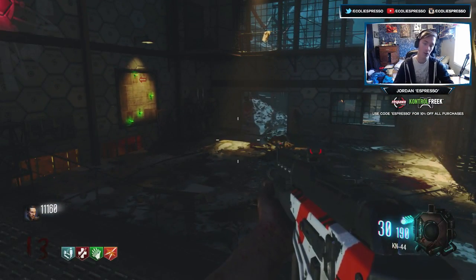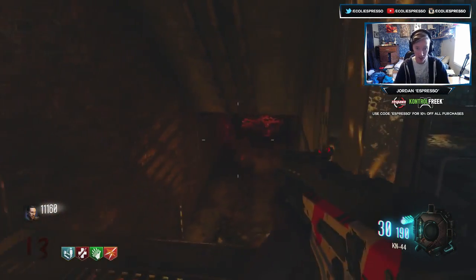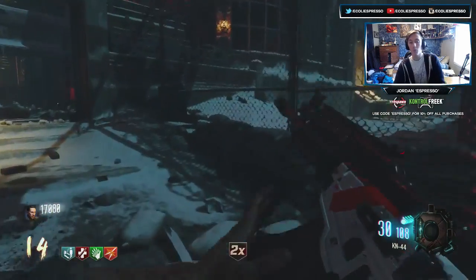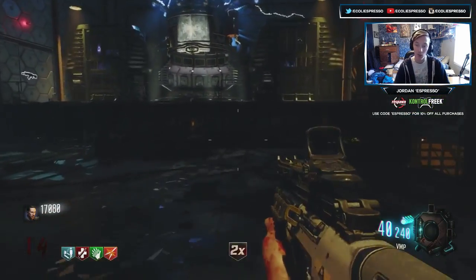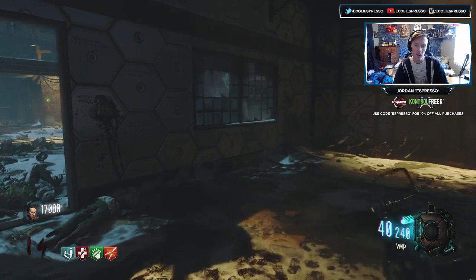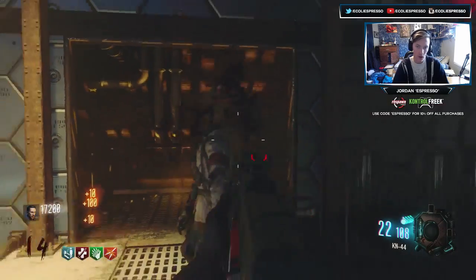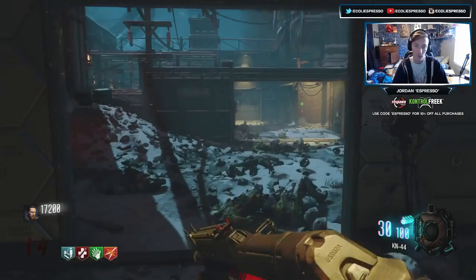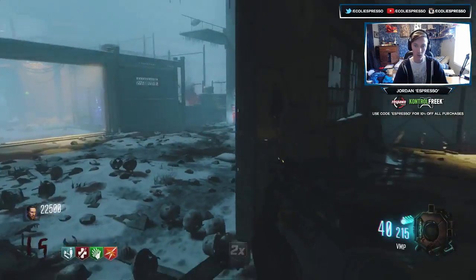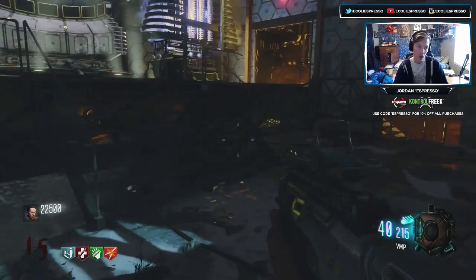I think we're gonna do quite well — you're gonna be in for a treat. Although if you remember last episode when I said we're gonna do quite well, like 30 seconds later I died, so fingers crossed that's not the same thing here. We're sitting at almost 20,000 points, lots of room to upgrade. We'll stick with the VMP and the KN — those are our best bets. The Vesper would be nice but it burns through ammo too fast. Dog round — we should get max ammo, then when we run out of KN ammo around round 17 we'll go upgrade.